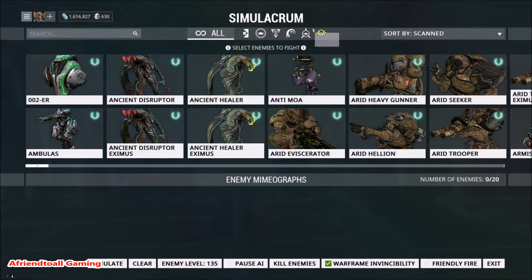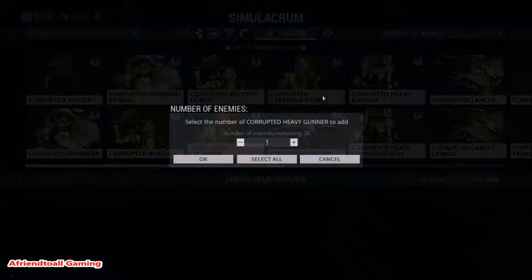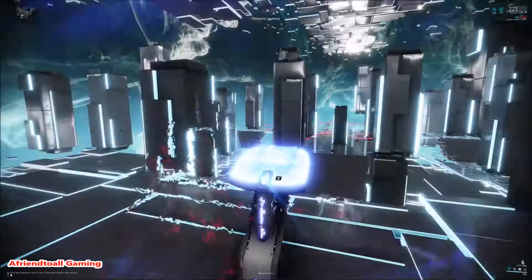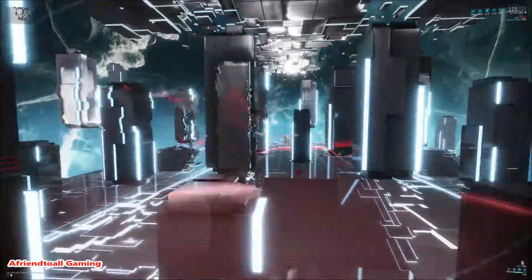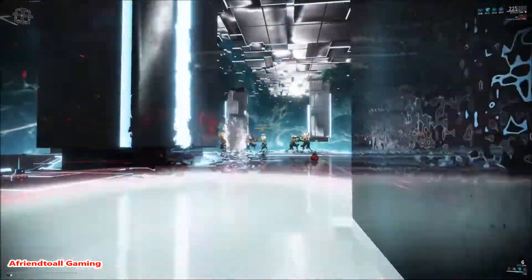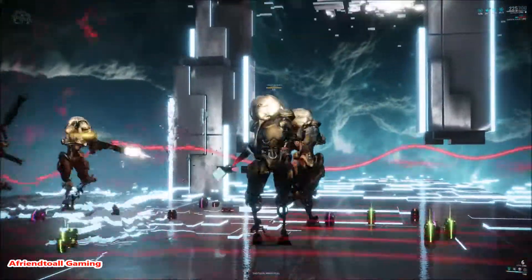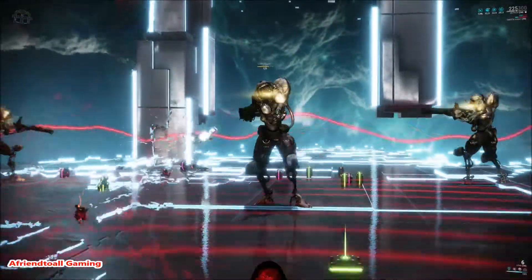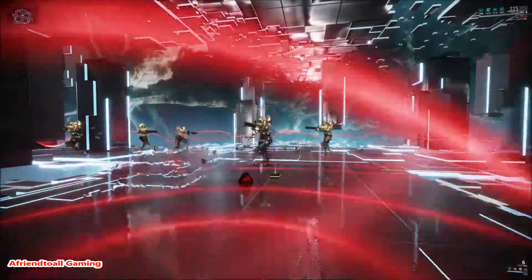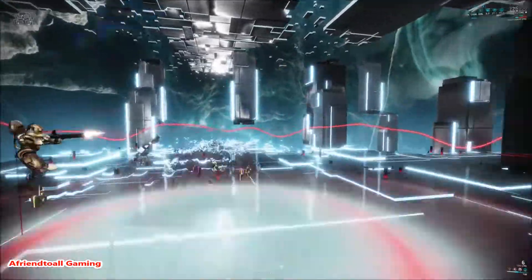The Infested don't have much resistance, so we'll go into Corpus Heavy Gunners — five of them. As you can see, the Mallet is already doing damage. I put another one down, and the more damage they do to the Mallet, the more it wrecks them. The damage numbers are going up into the thousands per tick. You can put your four down to extend the range so no enemies can escape.